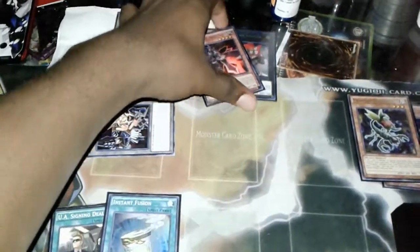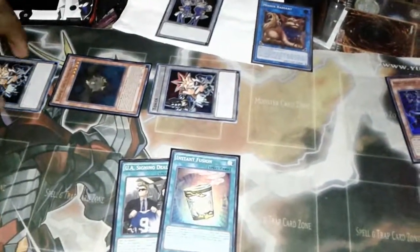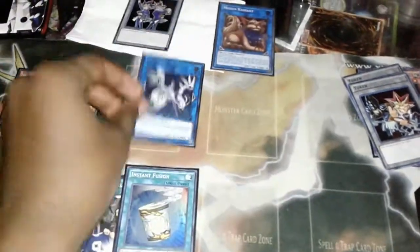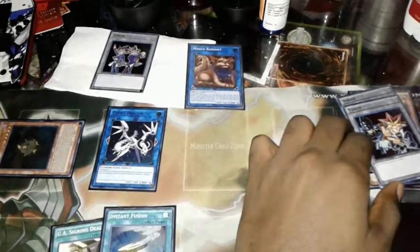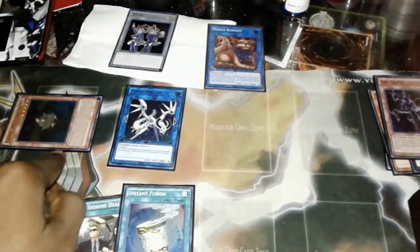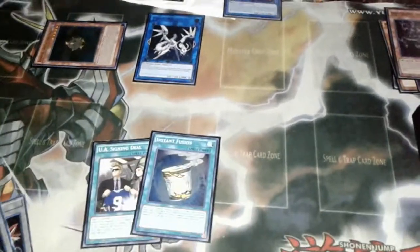We go straight into a link summon of Mrs. Radiant. Now you can finally use the tokens to link summon yourself a Proxy Dragon. Now you have three potential zones you can summon extra deck monsters from, because you have one zone pointing for Mrs. Radiant, one from Proxy Dragon, and another one from Proxy where Gofu is. You now have two cards in hand.